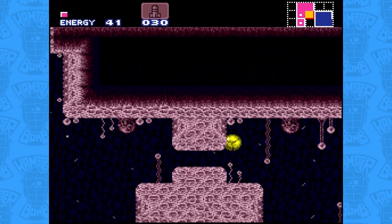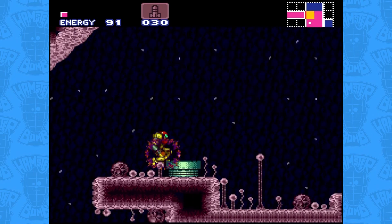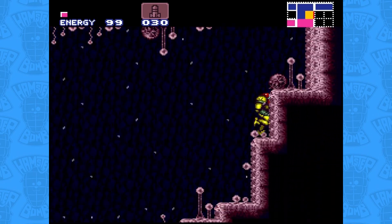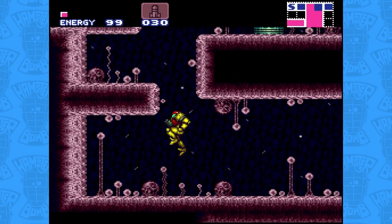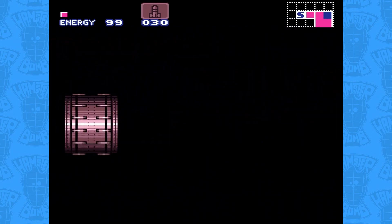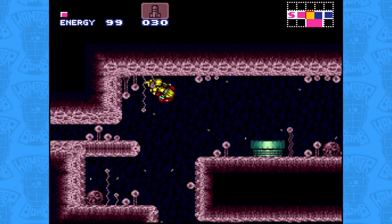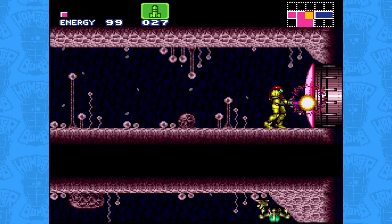With no other option, we backtrack all the way back up this large room to where we first entered it, passing the Zeb pipe on the raised platform. Climbing the east wall leads us to a narrow tunnel with two Side Hoppers. Emerging from the tunnel, we see a Zeb pipe to our right and a protruding ledge on the left. Bombing the left leads us to a well-earned save station. Brinstar is much more dangerous than Crateria, and we might just be approaching the epicenter of this alien nest. Passing the Zeb pipe, we find a red door and blast our way through.